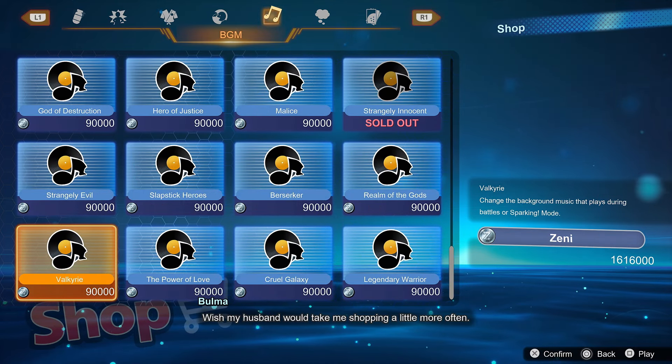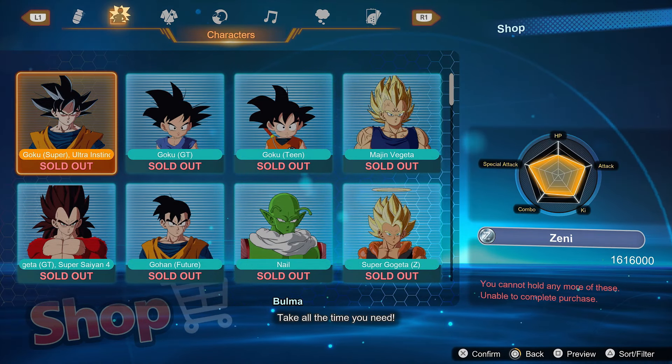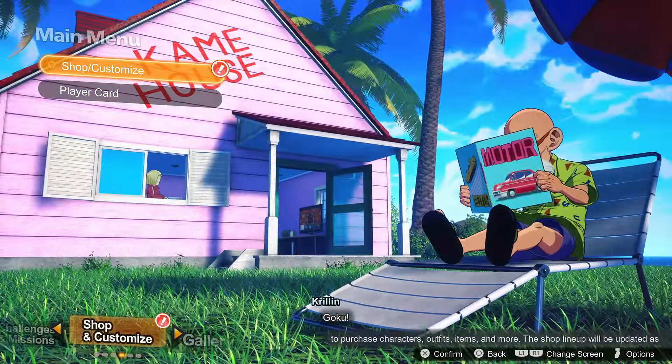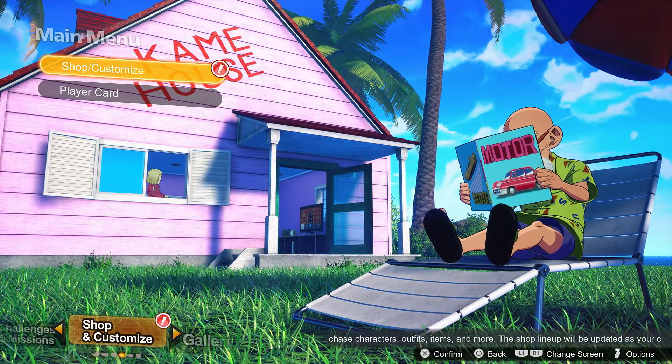I have almost 2 million Zeni in the bank right now after purchasing all these items, and there's a very quick method for farming 300,000 Zeni — that's right, 300,000 Zeni in about a minute or two. You don't have to take my word for it because we're going to demonstrate it right here, right now.